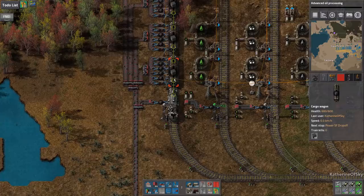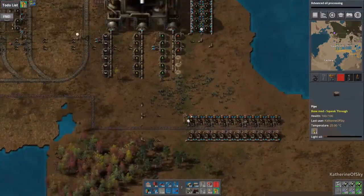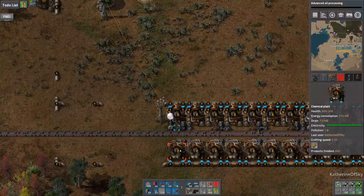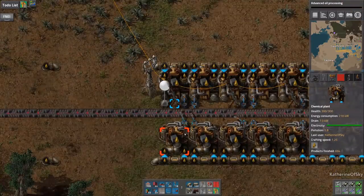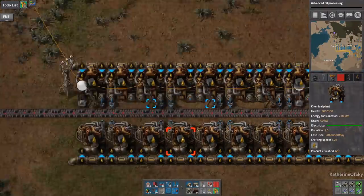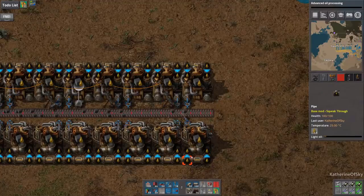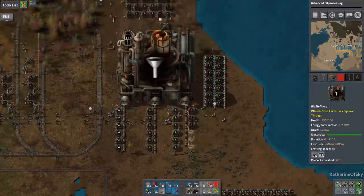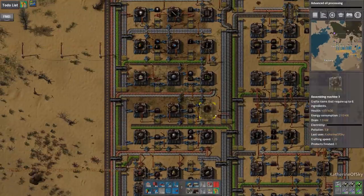We're getting more solid fuel — this is great. I can't wait until we have stack inserters, I really miss those. We're going pretty well here. I wonder if these aren't getting enough light oil. It doesn't really matter that much. Oh, I need some tanks down there — that's another thing I need to make sure and bring with me. Let me just change to shopping speed.